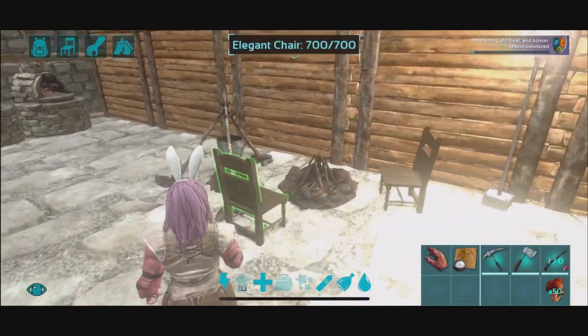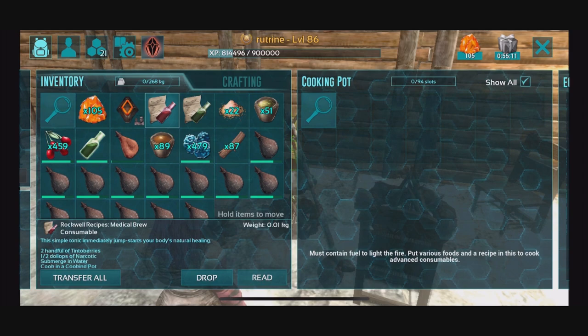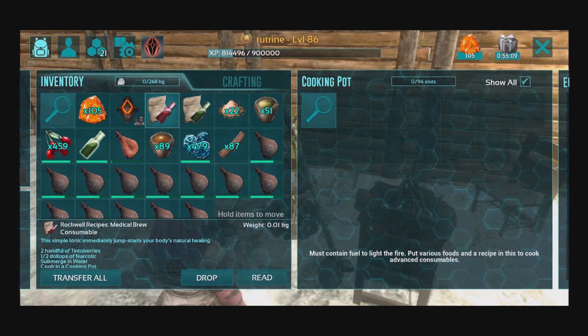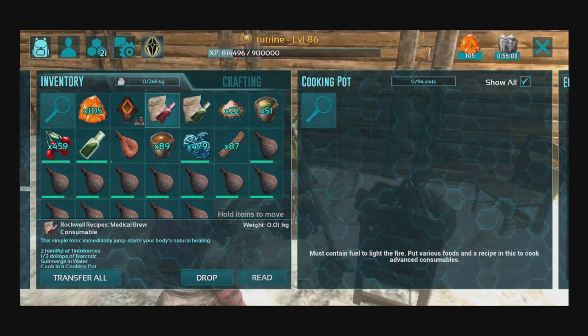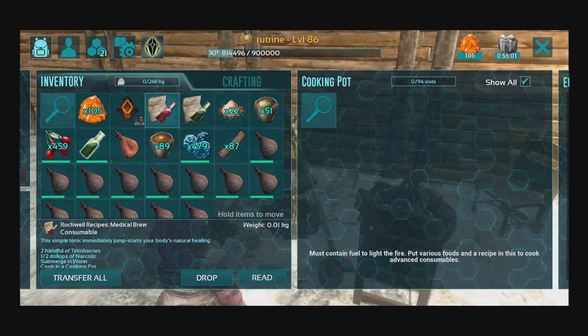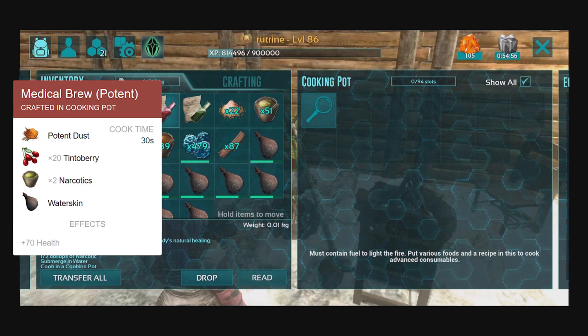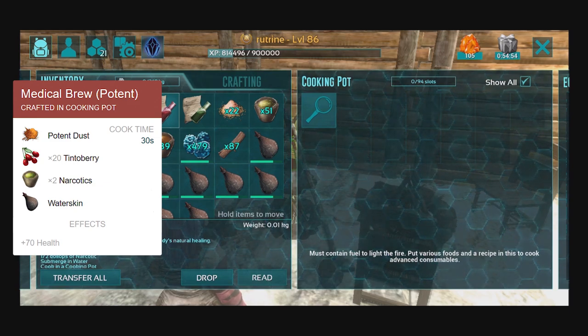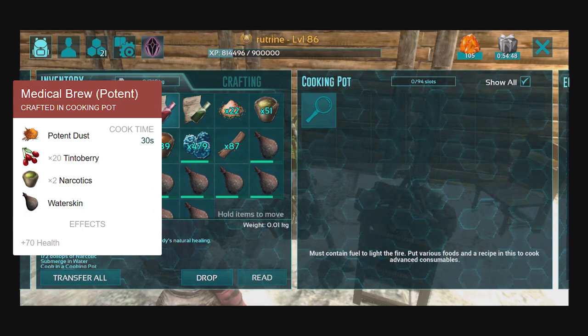Just like the normal energy brews and medical brews, I have both recipes right here. For the Rockwell recipe for the medical brew, it takes two handfuls of tinto berries, a half dollop of narcotics, submerged in water, and cooked in a cooking pot. The normal version requires 20 tinto berries, two narcotics, and one water. The potent variant adds one additional potent dust. I'll have the recipe on screen to make things a little easier.